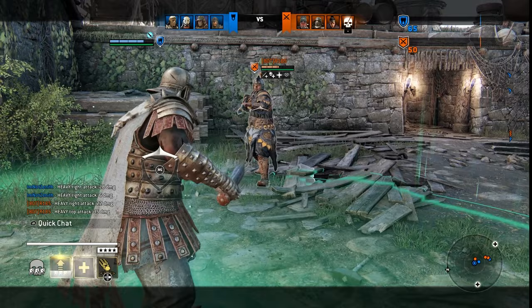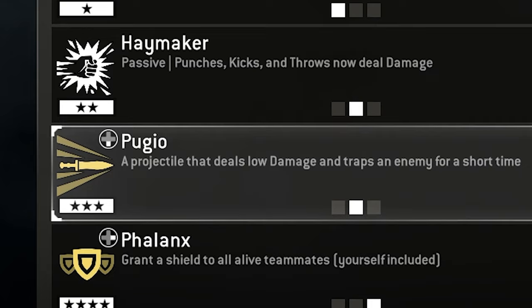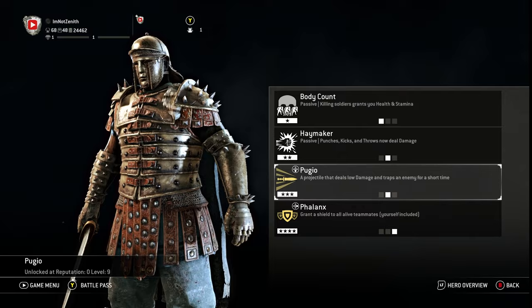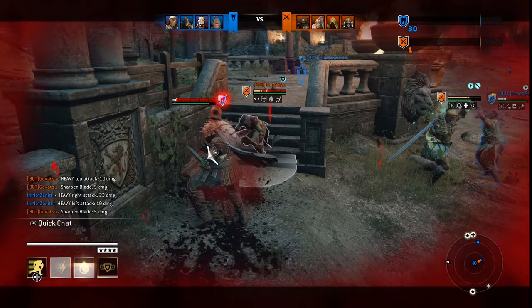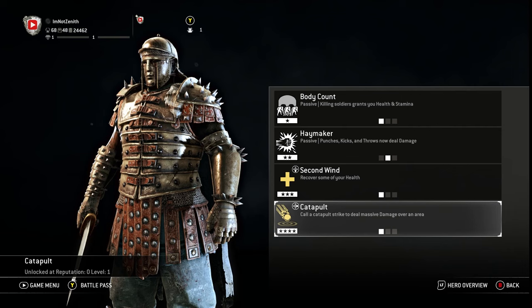For tier 3, we have Second Wind — recover some of your health. It's a basic feat but always good to recover health. Next is Pugio — a projectile that deals low damage and traps an enemy for a short time. This is great if you want to keep somebody still to throw another ability on them, or set up a guard break into spikes or a ledge. We also have Sharpen Blade — attacks inflict low damage over time. Centurion has decently fast attacks and he is a hybrid, so Sharpen Blade is a pretty good tier 3 feat. I would go with either Sharpen Blade or Second Wind for tier 3.